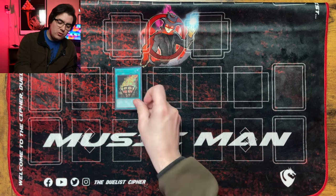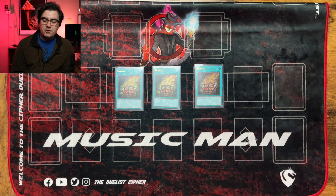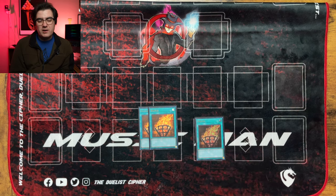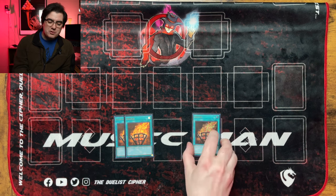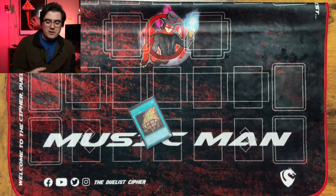You're generally going to play three Bonfire. It's incredibly powerful as a starter — searching Snake Eye Ash — and as an extender searching Poplar or Birch after getting hand-trapped. One thing to note: pure Snake Eye is not that weak to Droll and Lockbird and can play through it fairly easily. However, if your opponent's only opener is a single Bonfire that has to add Ash, Droll will stop them cold. But if Ash gets stopped and they have Bonfire, they grab Poplar and keep going — which is the most frustrating scenario for the opponent. That's why Bonfire is so expensive right now.